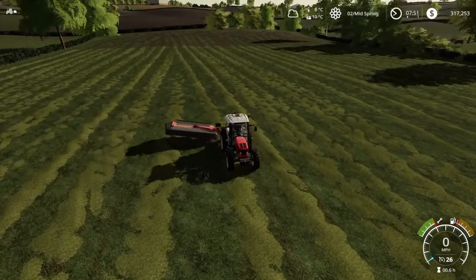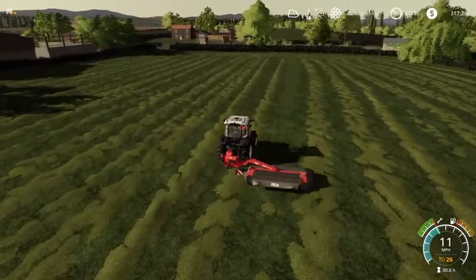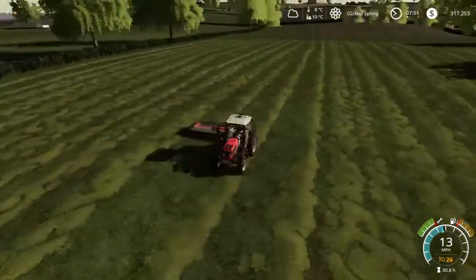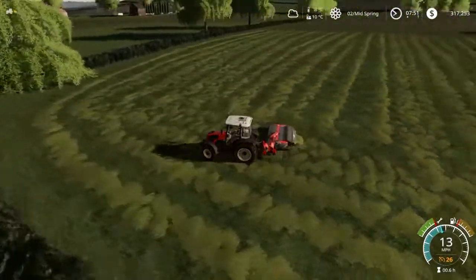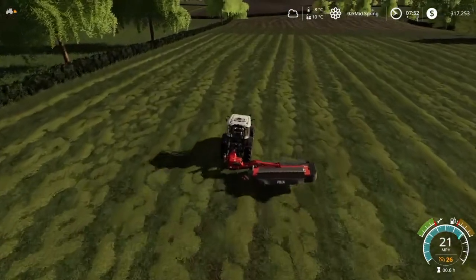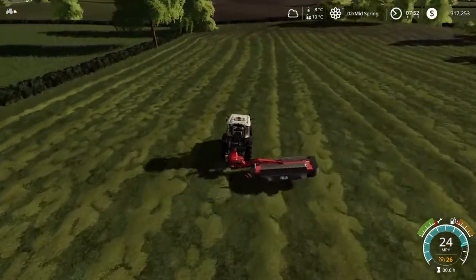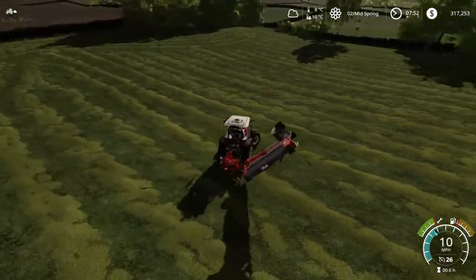There we go, start the mower. Let's go. That was really weird — let's get this field finished. I do think there was a little strip over there. I think I did get it — yeah, the row was going down. So that is it, that's this field completely cut. So we've just got to go get the windrower and get that put on a tractor.